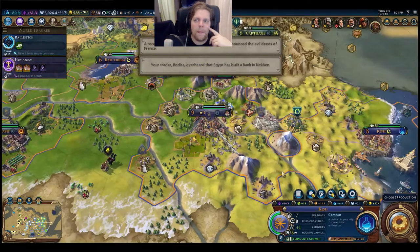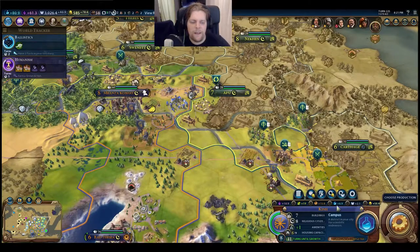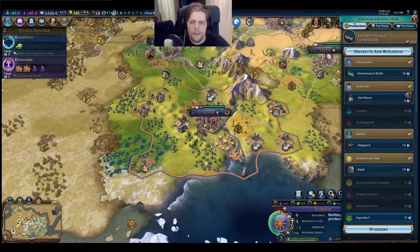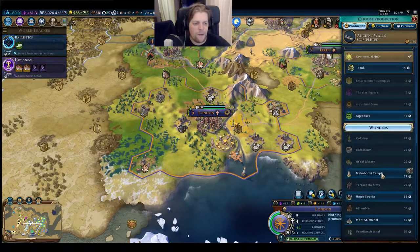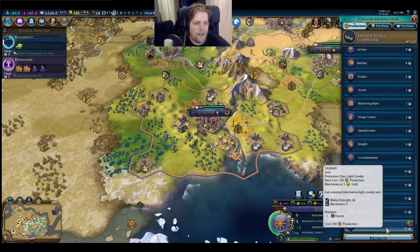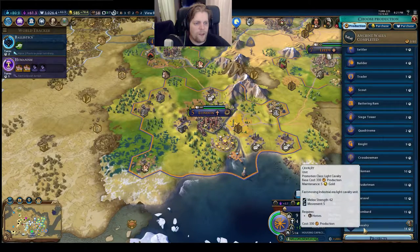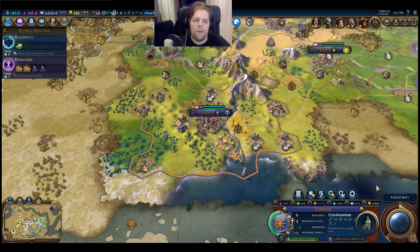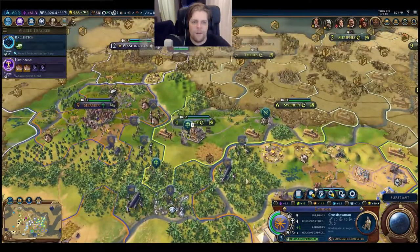Ballistics is three turns away - then two turns away - and then I can upgrade the knights. London needs a population of 10 for a commercial district, that'll take some time. I could build an aqueduct for more housing - 15 turns though. I could go for a crossbowman instead, just to have a couple more units to throw at them. The more often I can shoot, the faster her units will go down. It will be a tough war.